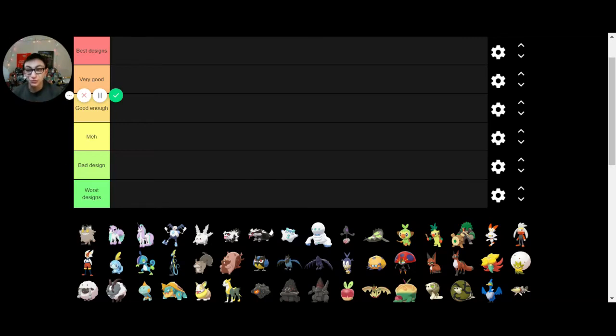Ladies and gentlemen, boys and girls, welcome to Octoducts Pokemon. My name is Zach, but you can just call me Ducky. And in today's edition of Tier Maker Tuesday, I thought it'd be fun to go through all of the Galar Pokemon — all of the new forms, all of the new evolutions, all of the new Pokemon in general. So I found a really cool new tier, and it's got the best designs all the way down to our worst designs. I like this format. I think that's pretty cool.